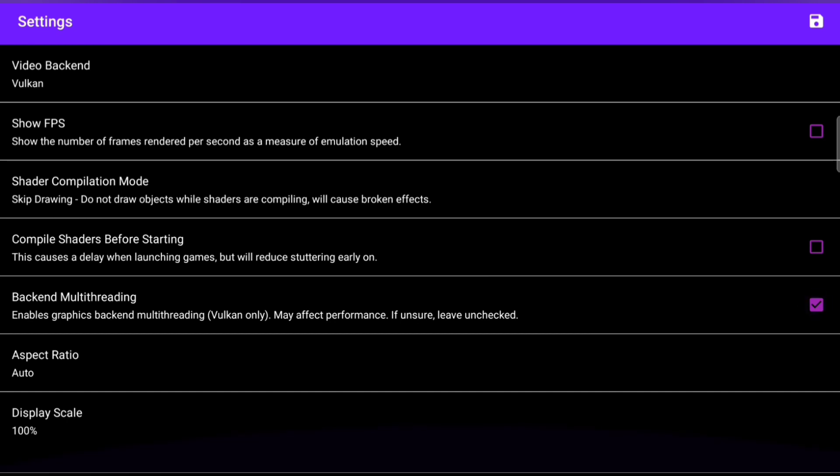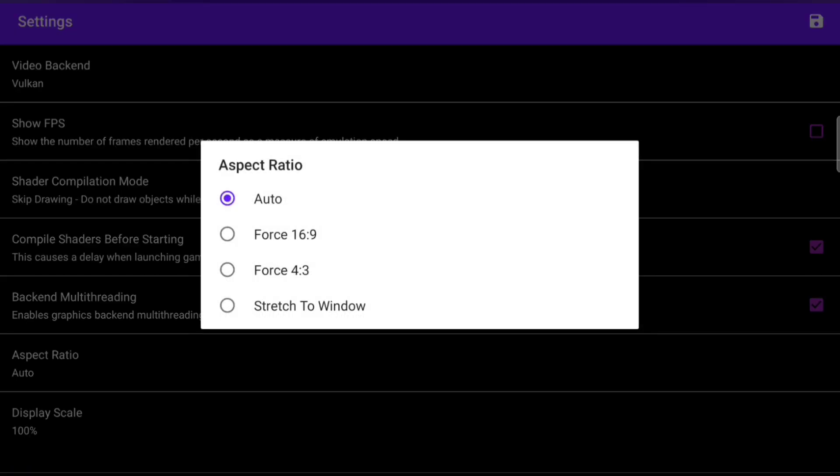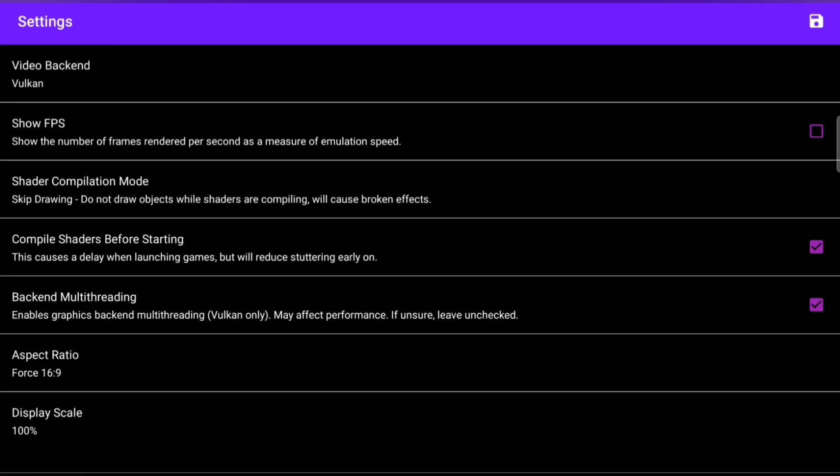Compound shaders — make sure this is ticked. Now the aspect ratio — I'm going to go 16:9. Click on that. That's everything in there, so let's go back.